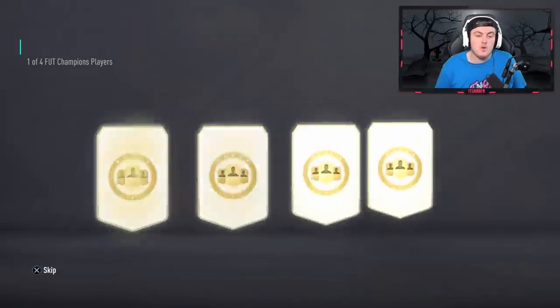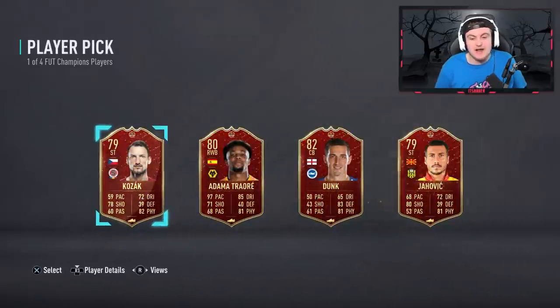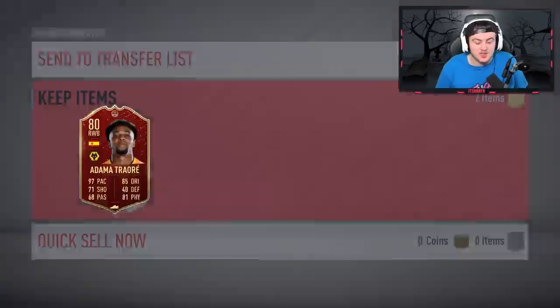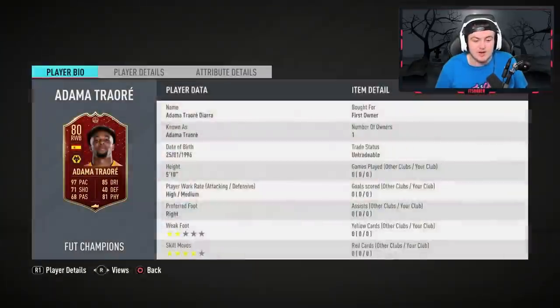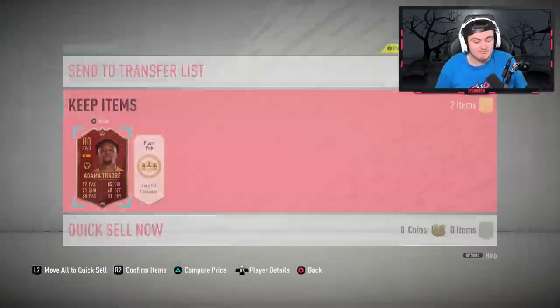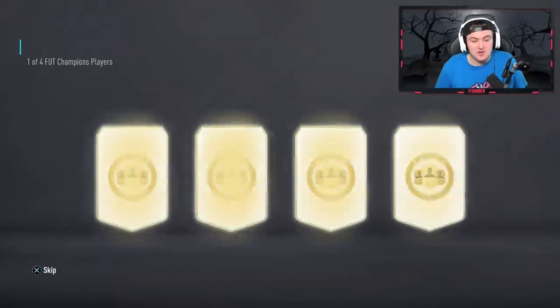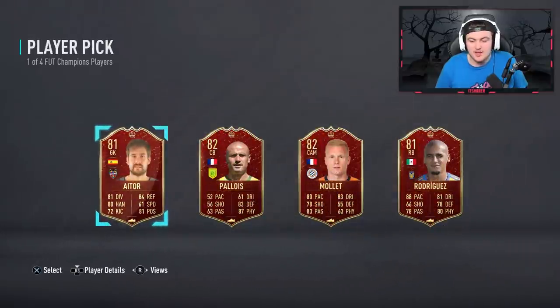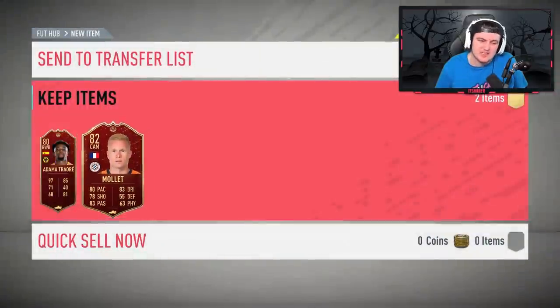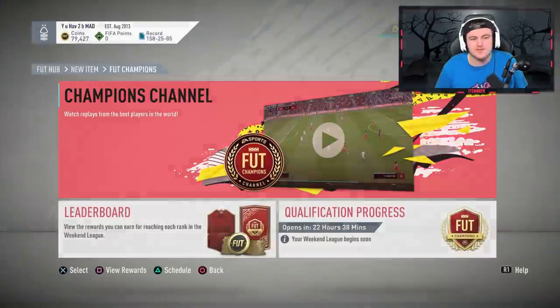Will his Gold 1 rewards be better than mine? First one's going to be Adama Traore — a decent start. A great super sub, with fantastic pace. Second player pick — unfortunately it's going to be Mollet. Not good player picks for Sam.